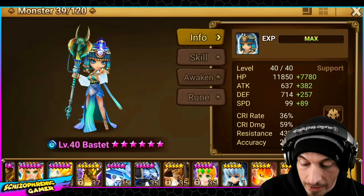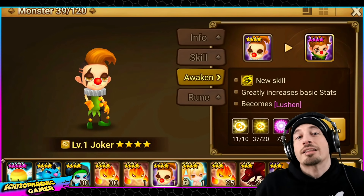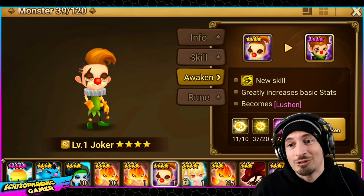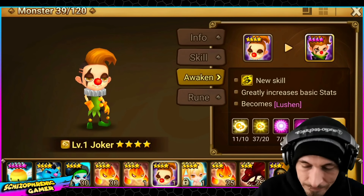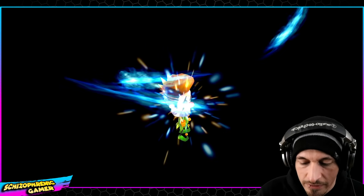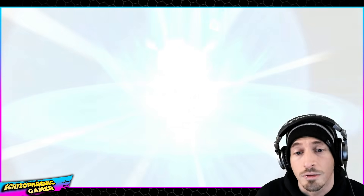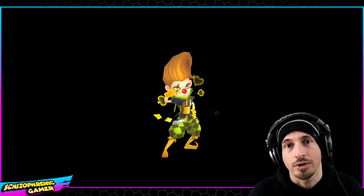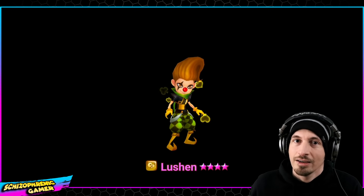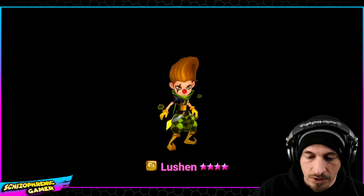So anyway, that's that. Lucian is going to be a nice, fairly free-to-play-friendly unit, especially with this event going on right now. If people watch this in the future and the event's not going on — that's why you save the summoning stones for the four stars that you want, not the five stars you want.